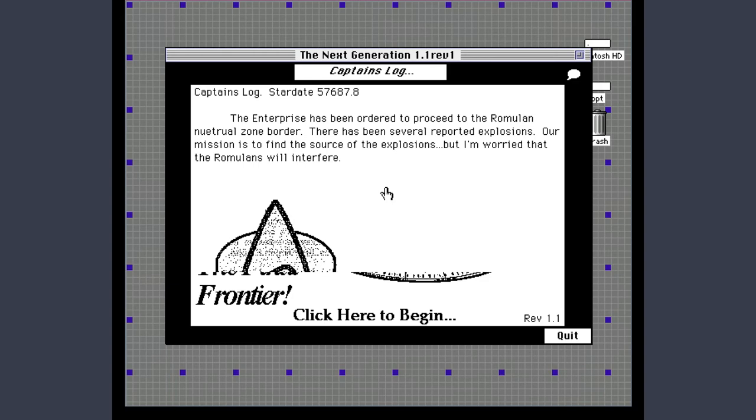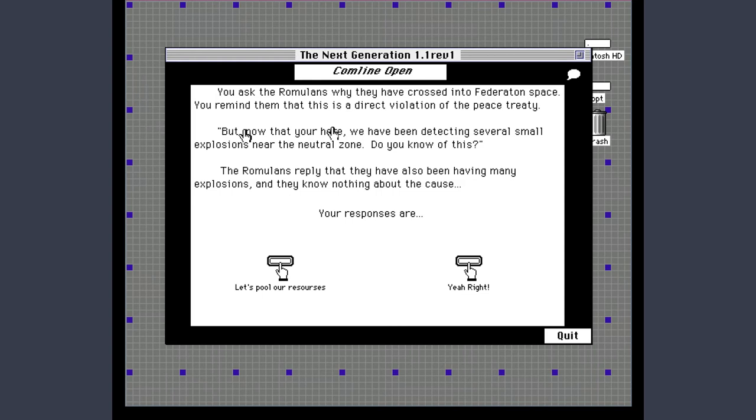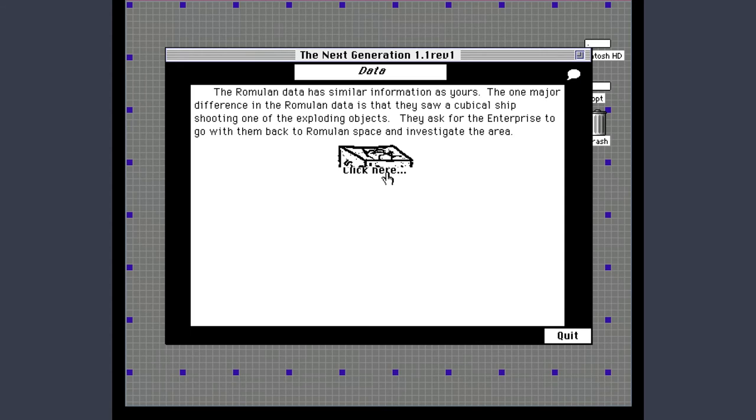All right, let's try that again. We'll go to Starbase 571. Let's see what the Romulans have to say this time. We can apparently pool our resources — spelled incorrectly — so let's pool our resources and team up.